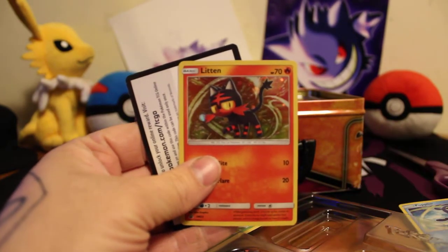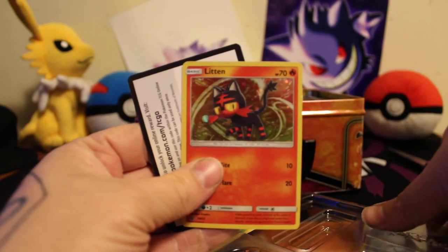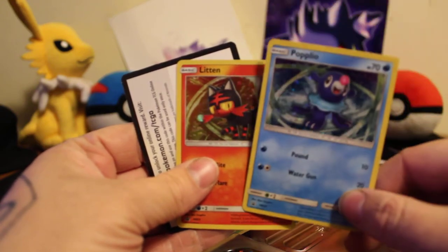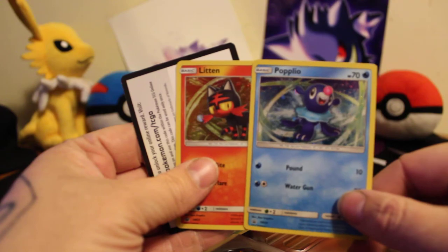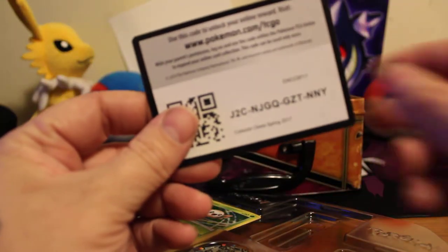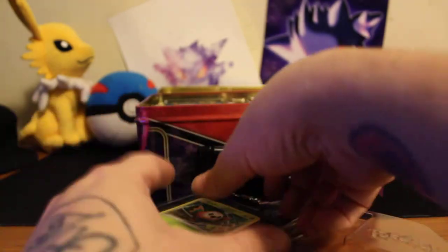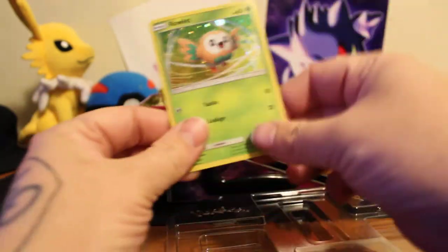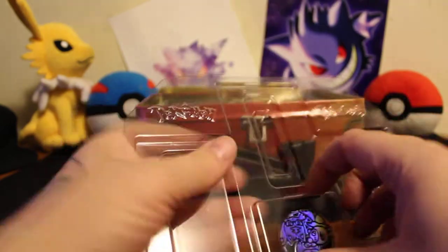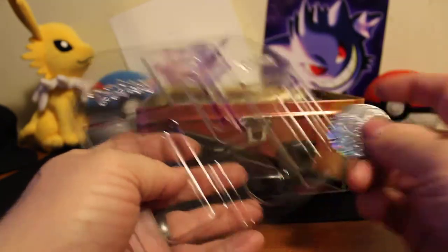Alrighty, sorry I had to focus the camera. Let me redo that. We have — I don't know how to say it — a Popplio, a Litten, the key card that you can have, and then a Rowlet and a little coin.